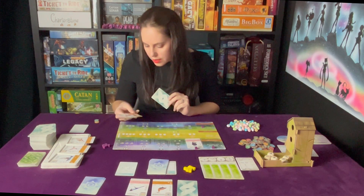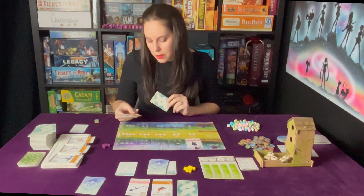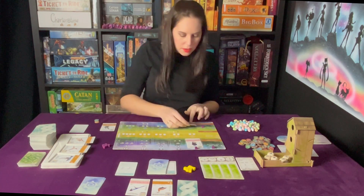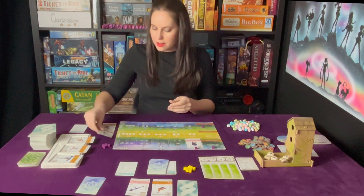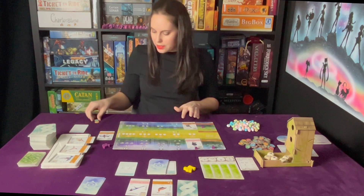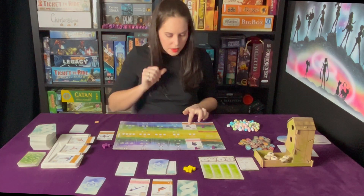Or, when activated, draw one bird card; if you do, discard one from your hand at the end of your turn. I'll go with this one. I cannot pay for that one - I don't have two fish. We'll do that one - a fish and a worm.